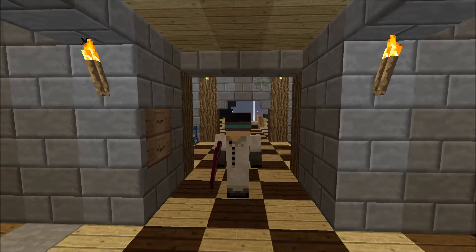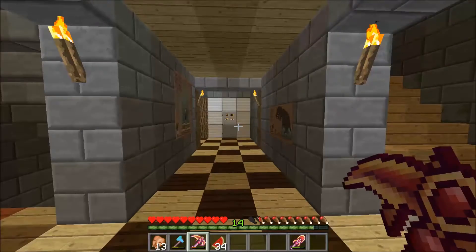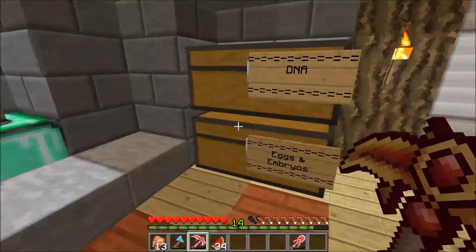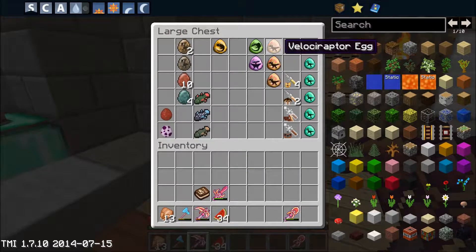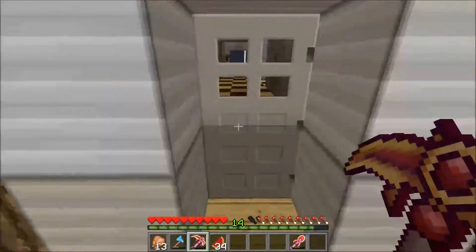I'll check eggs and we'll go buy whatever eggs we have. We have Velociraptor DNA, so we'll be doing the Velociraptors. The compies are a bit later. Let's get right into it — none of this talking like every other episode.